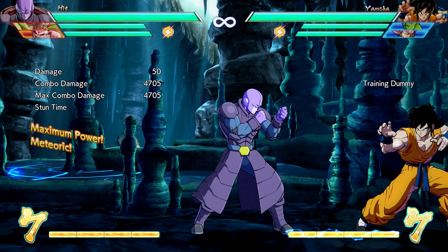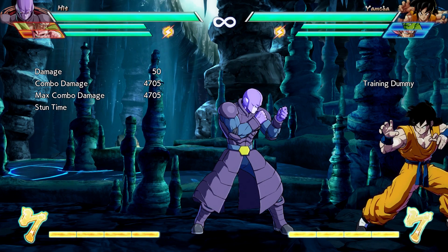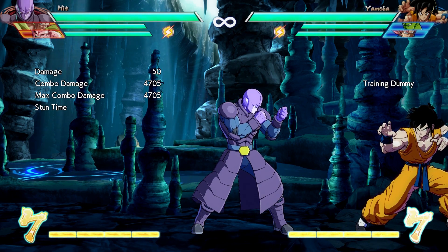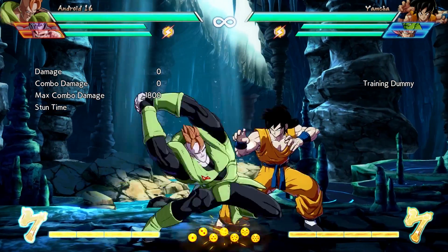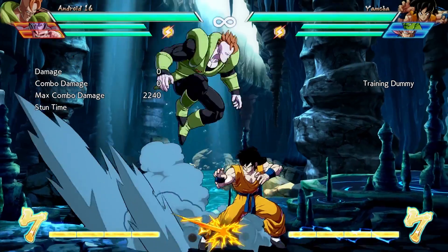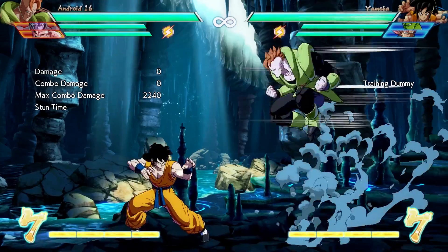You can cancel lights into mediums into heavies in ascending order. That order does not matter in the air, so you can cancel a medium into a light into another light if you're in midair. You can also jump cancel your normals, and you get one double jump or air dash, which resets once your feet touch the ground again.